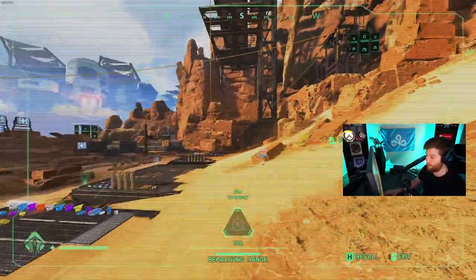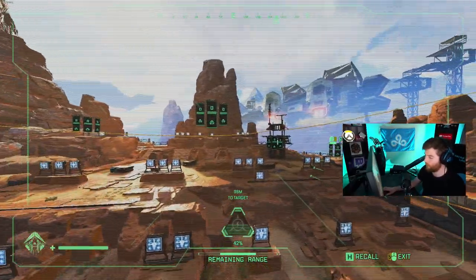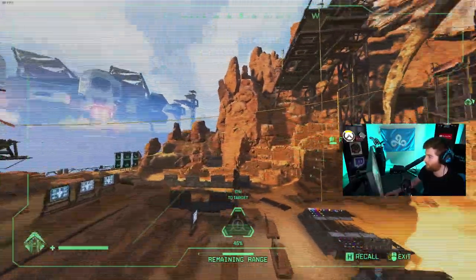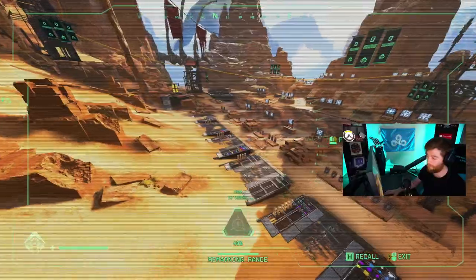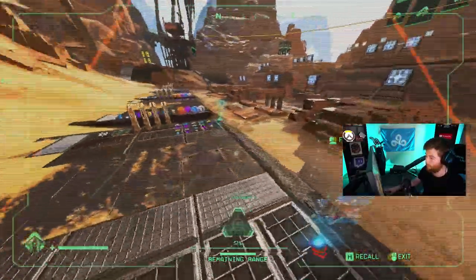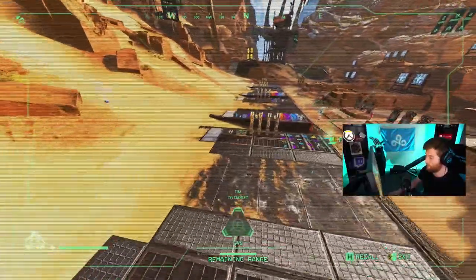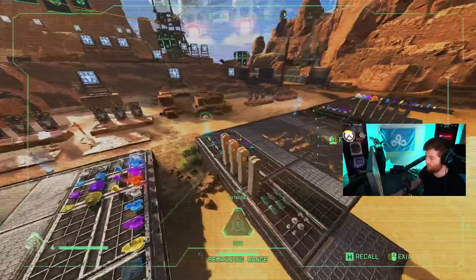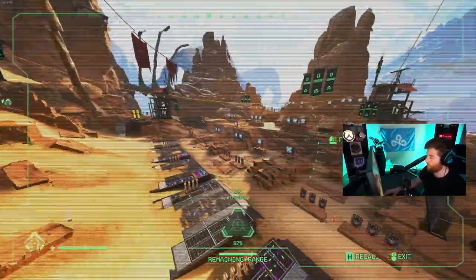For drone movement: think of it like ice skating — it's momentum-based. You can't immediately stop and turn around; there's a pause period before you can go full speed the other direction. For example, if you're flying into a building to grab a teammate's banner, use the momentum of slowing down to turn around and grab the banner, then go the opposite direction. Do a 180, slow down a bit, grab the banner, and move to the side to carry momentum and make it harder for enemies to shoot your drone.